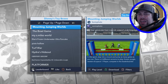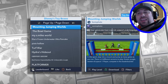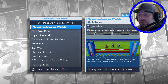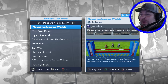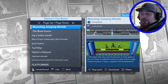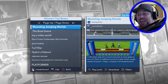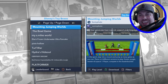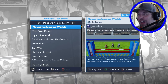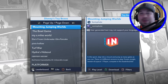Hey everybody, it's Keener in Family Gaming and we are back at another Disney Infinity 2.0 Toy Box. Today we are doing Mountain Jumping Worlds by Mr. Sonic Photo. In this sport, step into a mount and jump as many gates as you can. There are four different versions to play: Frozen, Jungle, Western, and Space. One player competes on the leaderboards. I think for this one we are only going to do two different jumping worlds.